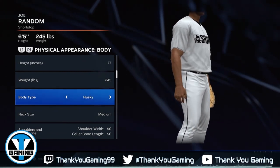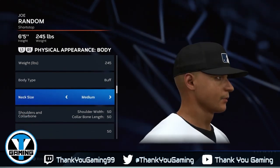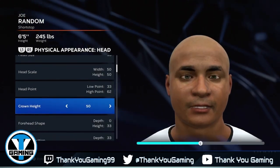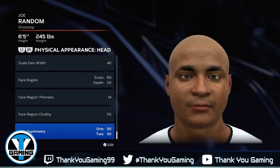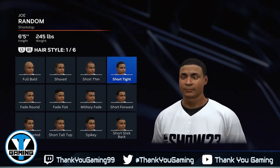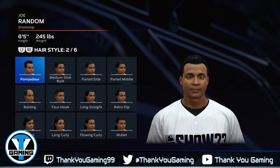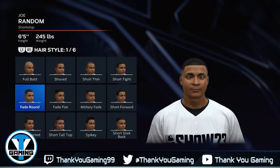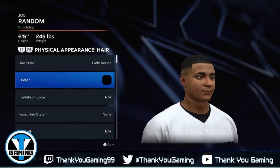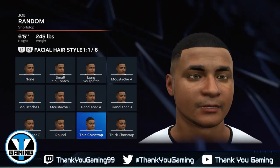For body type we're going to go buff. Next size we're going to go medium — nothing crazy there. For hairstyle — there we go — we'll do a short tight fade. Usually I get a high fade but we'll go with this. For color — and sideburns — none. Facial hair — there we go — thin chin strap. We're going to do that one.